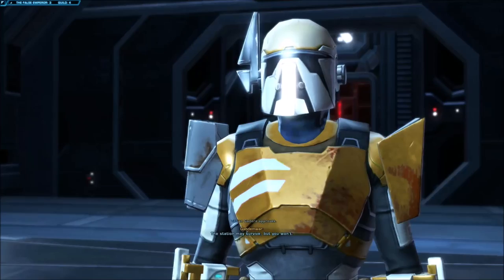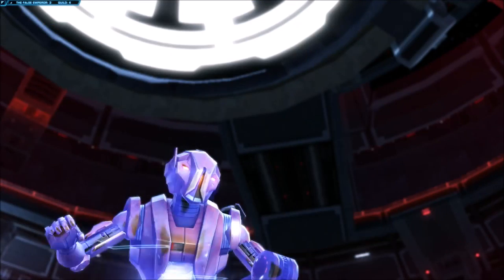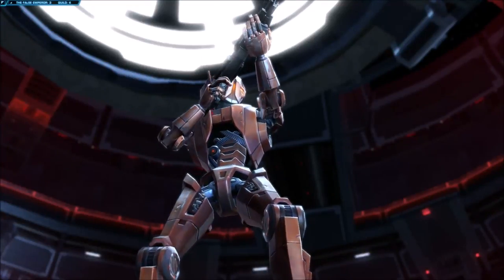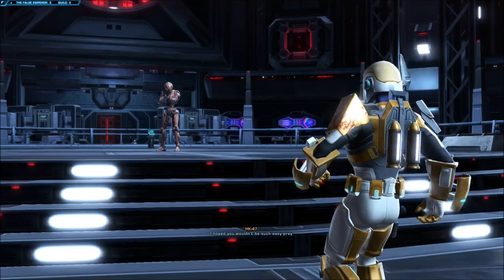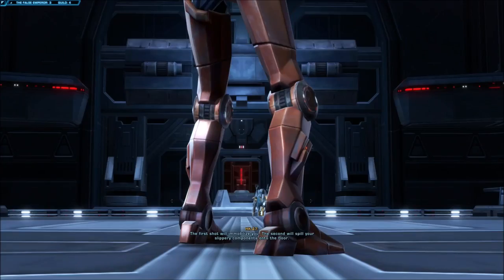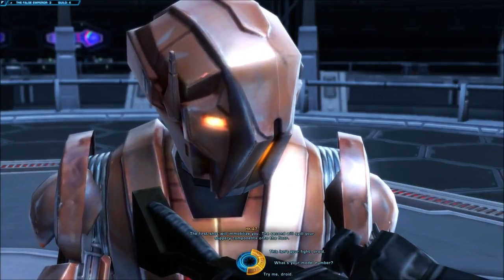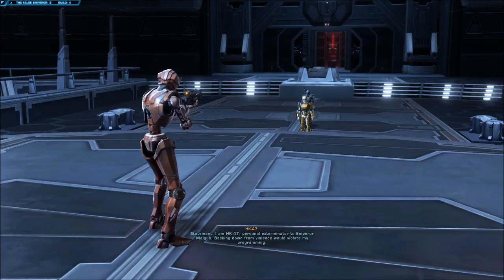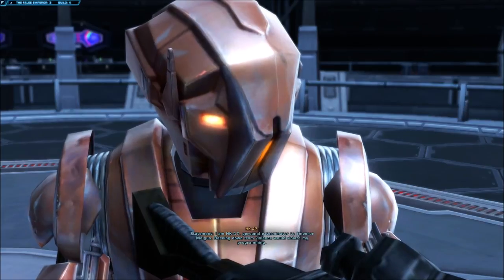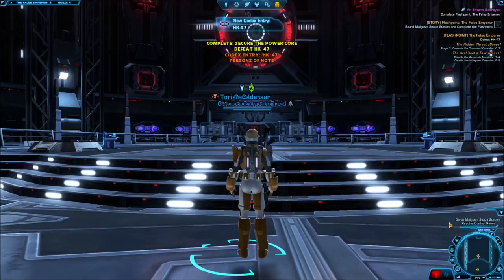Don't push it. The station may survive, but you won't. Oh, I won't be there, huh? Who the fuck is this? Morning, stop — meet back. I hoped you wouldn't be such easy prey. The first shot will immobilize you; the second will spill your slippery components onto the floor. Oh, this isn't your fight, droid. Stand down or I'll be forced to disassemble you. Statement: I am HK-47, personal exterminator to Emperor Malgus. Backing down from violence would violate my programming. Weapons activated — assassination protocol engaged. I have been looking forward to this. Who do you think you are, Count Dooku?